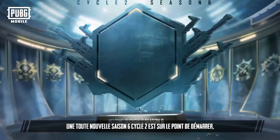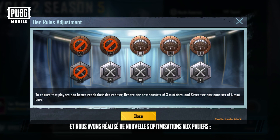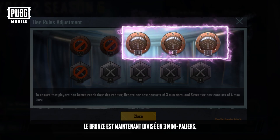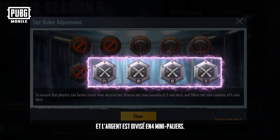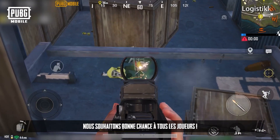Tier Adjustment: An all-new Cycle 2 Season 6 is about to start, and we've made new optimizations to tiers. Bronze is now split into three mini-tiers, and Silver is split into four mini-tiers. There's no change for Gold tier and above. We wish all players the best!